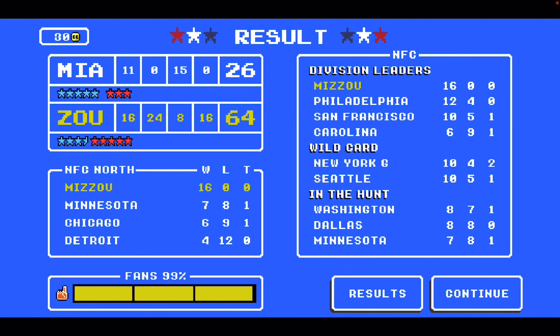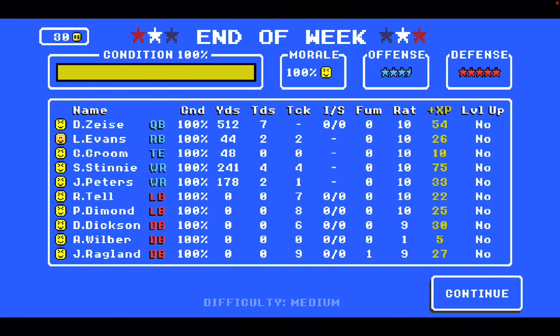In the third game, we're going to start with Mizzou — a very solid effort, 64-26 against the Miami Dolphins. I'm guessing this Dolphin team was rated pretty highly, but plus 38 in the Retro Bowl, the championship game should be against the toughest team. Very solid. Looking at the player stats, Zeiss went 5-12 with seven passing touchdowns, which means Evans had one receiving and one rushing touchdown. Stinney had four touchdowns and 241 yards. Peters had 278 yards and two touchdowns. Wilbur had absolutely no stats, but the rest of the defense came through with tackles, though no big impact plays like interceptions or sacks. There was one forced fumble by Ragland that probably saved a potential touchdown in the second half.